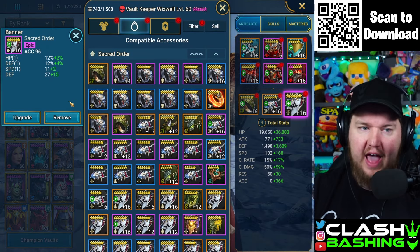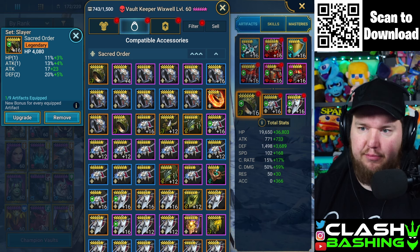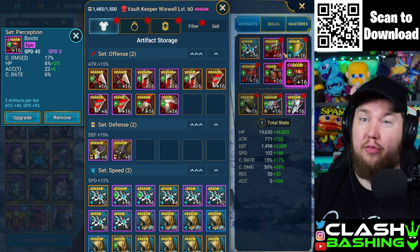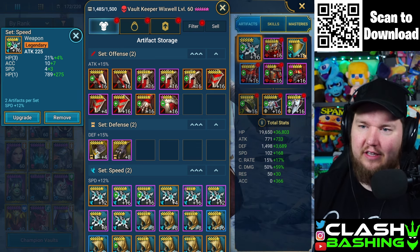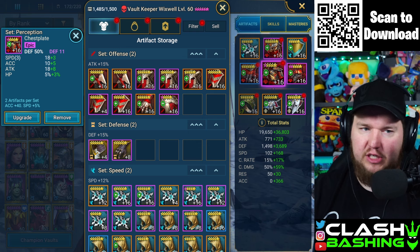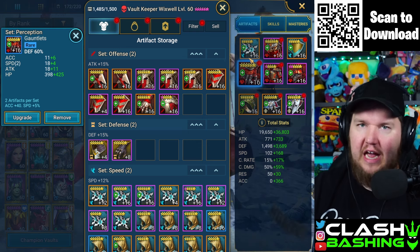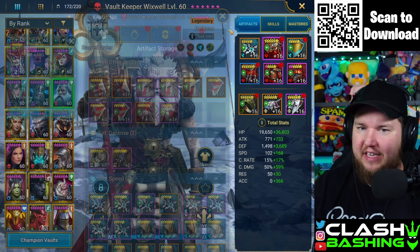I went with accuracy on the banner, defense on the ring, and a defense-HP ring that was actually pretty nice. I went with two perception sets — I honestly wanted to go three perception sets but just couldn't get there. I had a double speed roll and a triple speed-defense roll. Then another defense set. It was kind of hard balancing defense with HP, but I think we did a decent job.